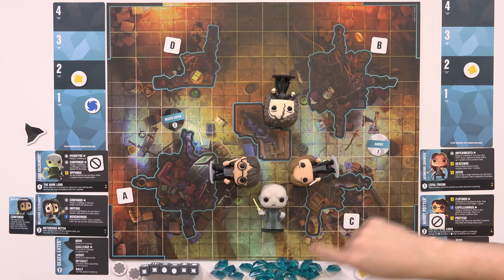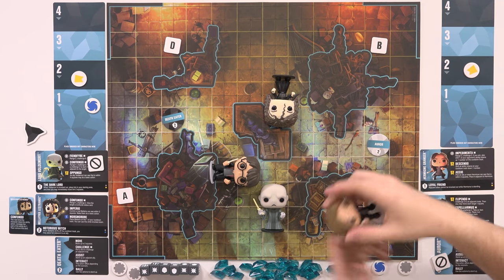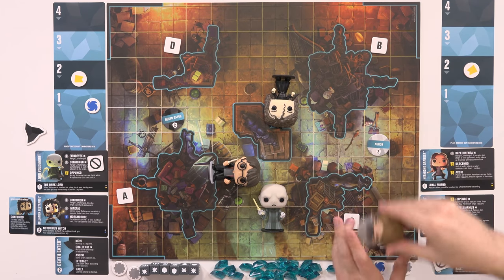Hello and welcome back to Dicebreaker, where today we played Funkoverse Strategy Game Harry Potter, which you were more excited about than I was. Funkoverse is a strategy game — more like a tactics game, really. You've got a grid-based map with little Funko characters on. You move them around, they have their own special actions, but you can also just roll dice and hit each other. It's all very straightforward.